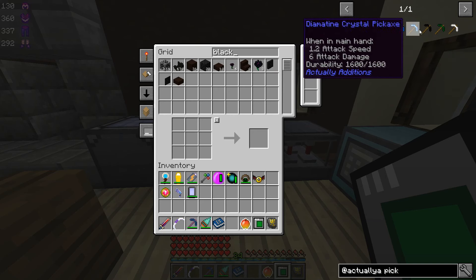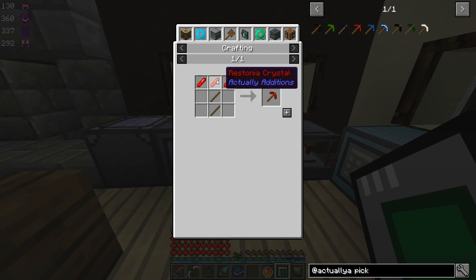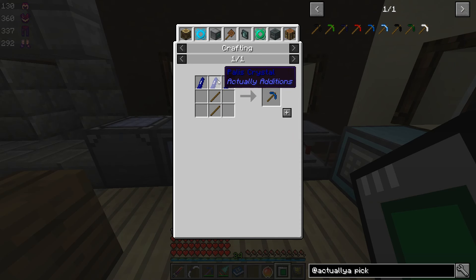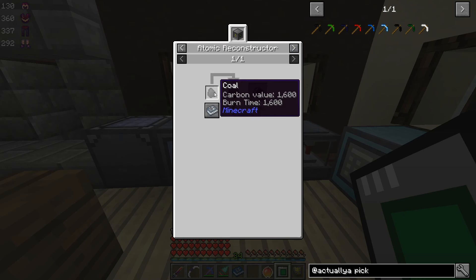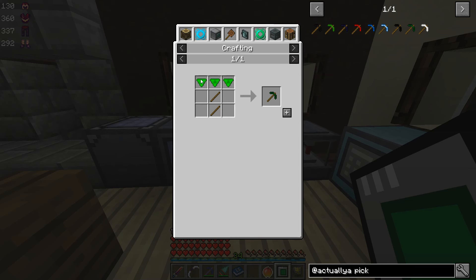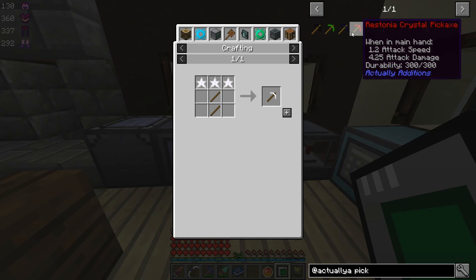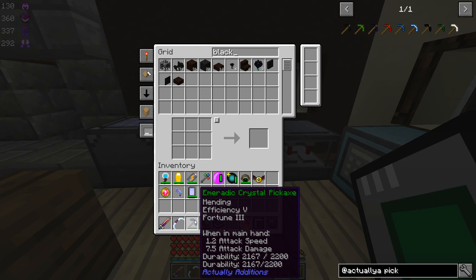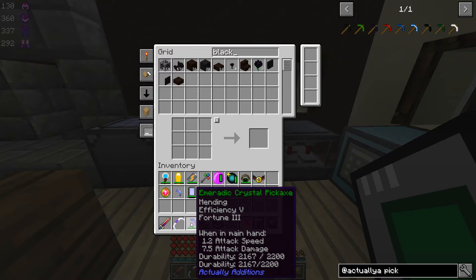And then we have redstonia, and then we have all the crystals. Redstonia is a crystal, and so is palis. Redstonia is made from redstone, palis is made from lapis, dimatine is made from diamonds, void crystals are made from coal, emeratic is made from emeralds, and anori is made from iron. Emiratic is the top tier, and as we can see it has the highest attack damage — this pick has a seven and a half attack damage, which is pretty freaking amazing for a pick.